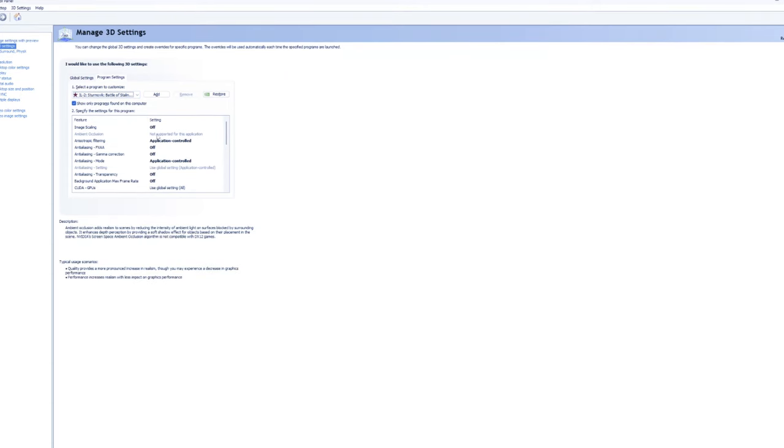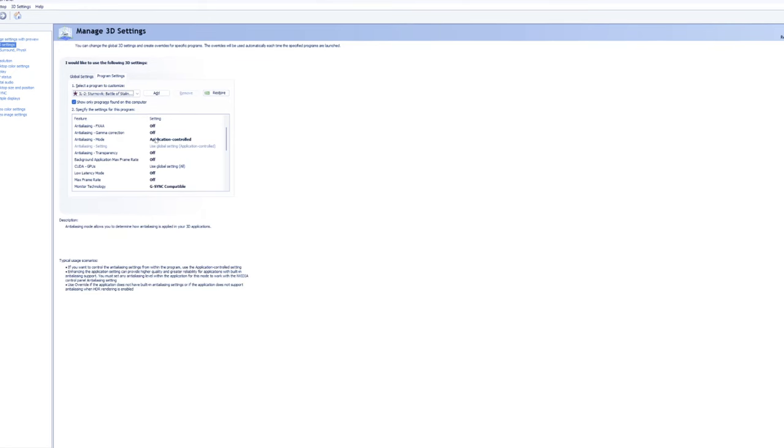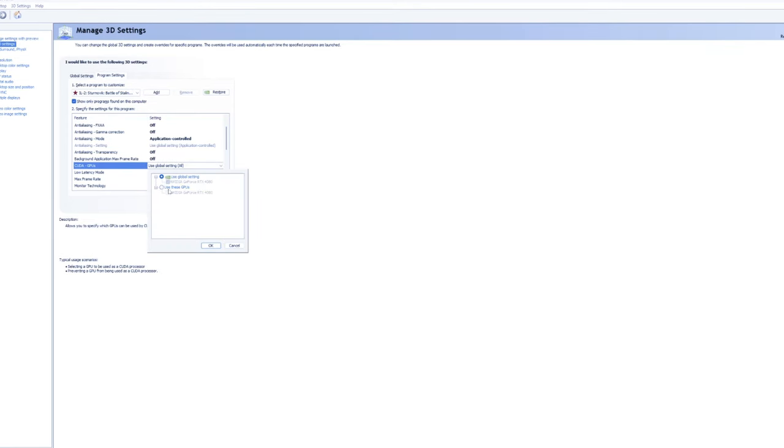Starting with DLSS image scaling — you don't need that on. Everything I say 'off' applies to flat panel, not VR. So image scaling off, anisotropic application-controlled, FXAA off. For gamma, I've tested it both ways and when I go into some other settings the gamma blows everything up, so I still recommend not using the artificial gamma because it makes things distorted, very cartoony, and the colors look gross.